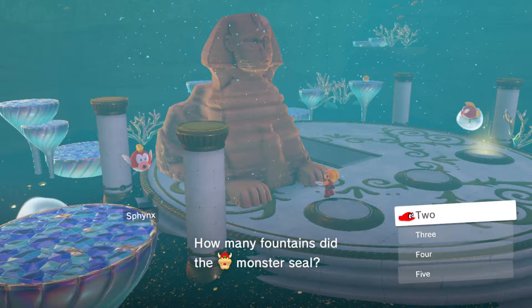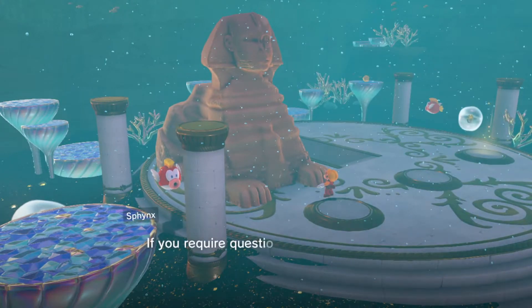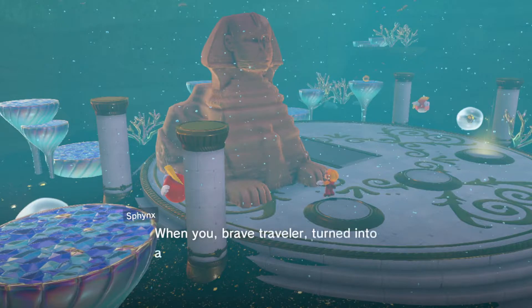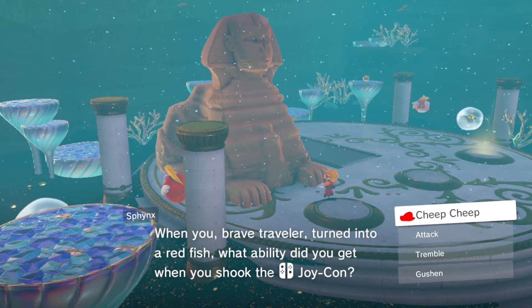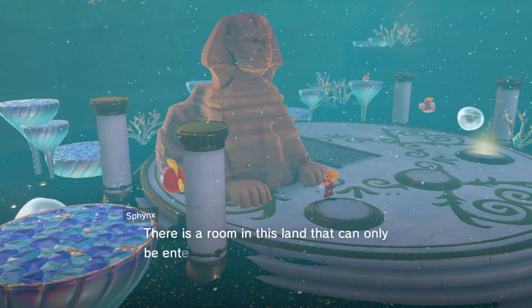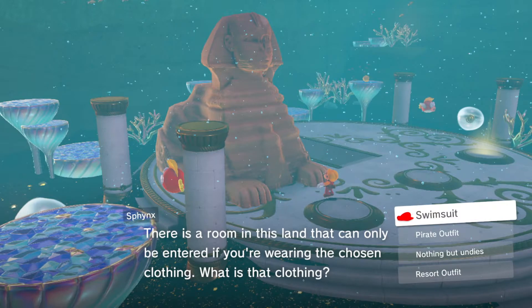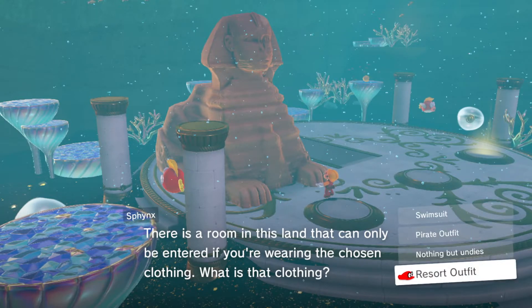The next question is: how many fountains did the monster seal? He sealed four — correct. Then: when you as a brave traveler turned into a red fish, what ability did you get when you shook the Joy-Con? The answer is attack. Next question: there is a room in this land that can only be entered if you're wearing the chosen clothing — what is that clothing? The clothing you need is the resort outfit.